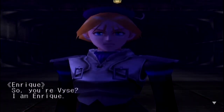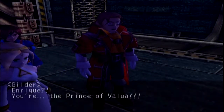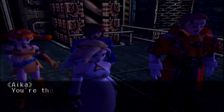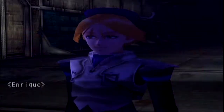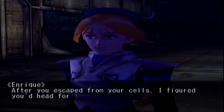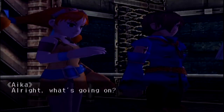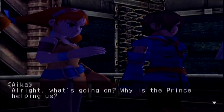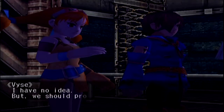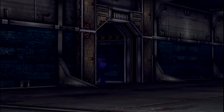So, you're Vice. I am Enrique. Enrique? You're the Prince of Alua! You're the Prince? Yes I am. After you escaped from your cells, I figured you'd head for the docks to try and steal a ship. Please follow me. Aw man, we got caught. What's going on? Why is the Prince helping us? I have no idea — we should probably follow him.